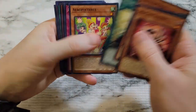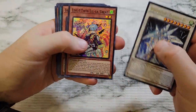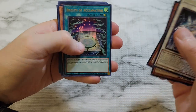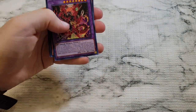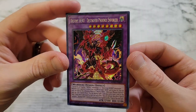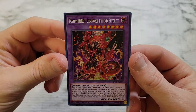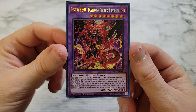Wind Witch, Breath of Acclimation, Pharaonic Guardian — another Destroyer Phoenix Enforcer! Let's go, we'll take it. This one in better condition — top to bottom looks better, maybe a little off on the side. Good card. Just give me my Pot of Prosperity — let's make it happen.